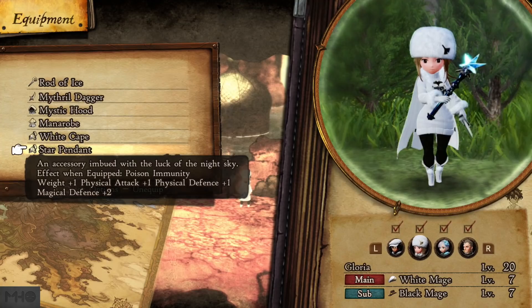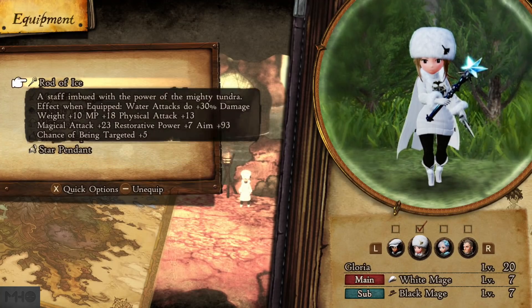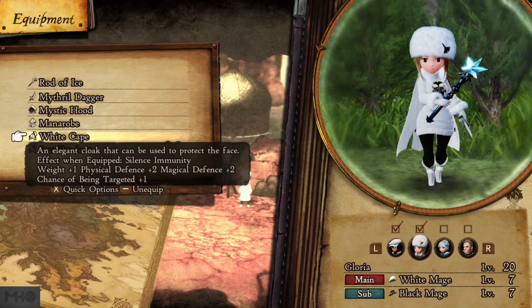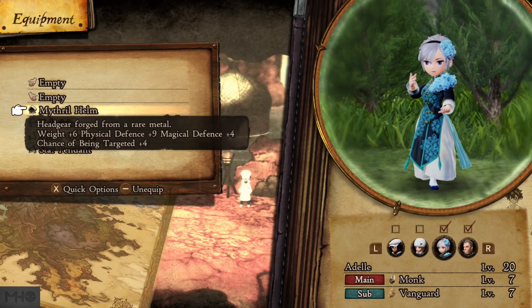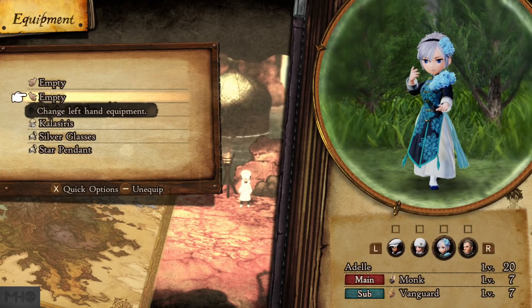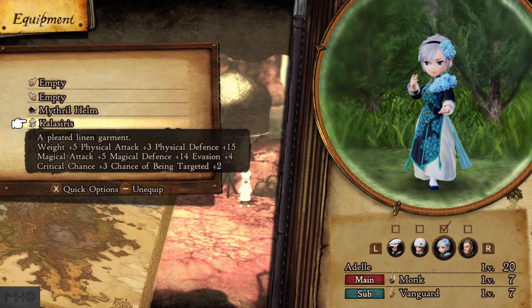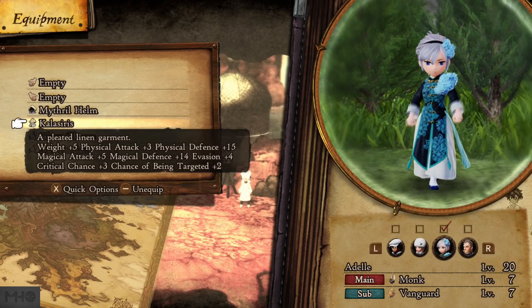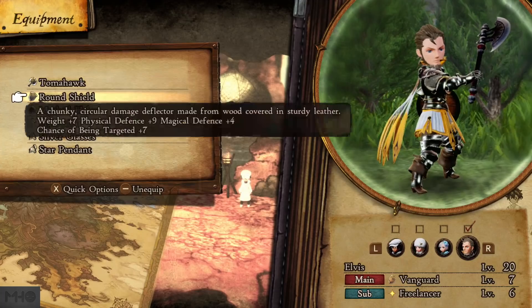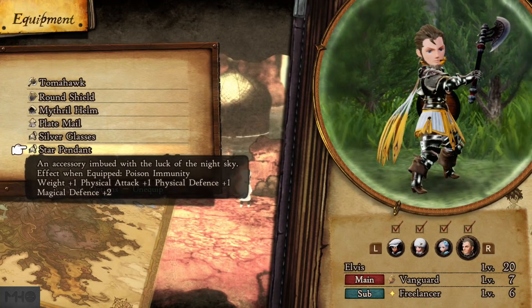We've got a Mystic Hood, a Mana Robe, White Cape, and a Pendant. We've got a Mystic Hood and a Mana Robe for her too. She's going to be using a Rod of Ice and sticking with a Mithril Dagger in the second hand. Also, with Silence Immunity and Poison Immunity, she's going to be using her fists — it's Monk. Being without a weapon has been probably the strongest thing so far. We also found a Caliserys, and he's got a Tomahawk. We found these on one of the snakes, along with a Round Shield, Plate Mail found in a chest, and other accessories.